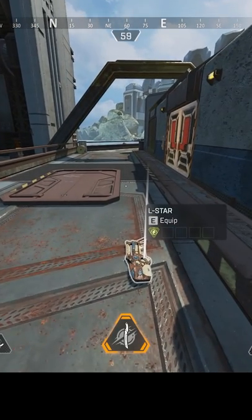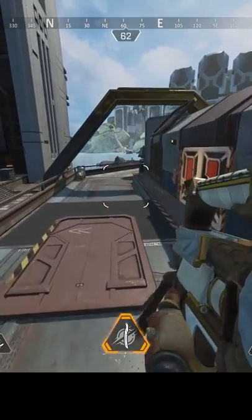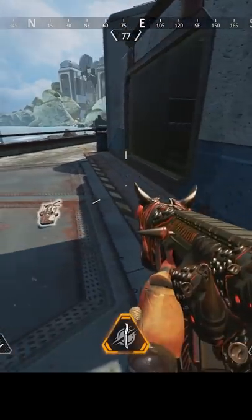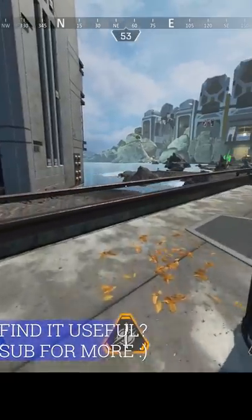We all know how frustrating it can be when you're in a hot drop, you need to pick up a weapon and shoot someone quickly, but when you pick it up, it has this animation. Some weapons have even longer animations. Now, if for whatever reason you are in a situation near a wall and you want to try and shoot as quick as possible, you can pick it up, touch the wall, and then just shoot immediately. It cancels that animation.